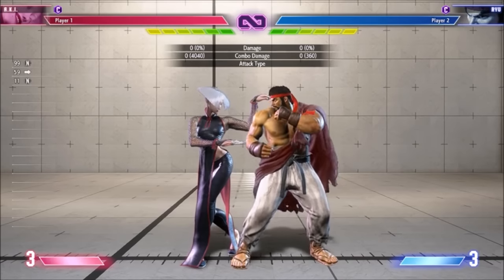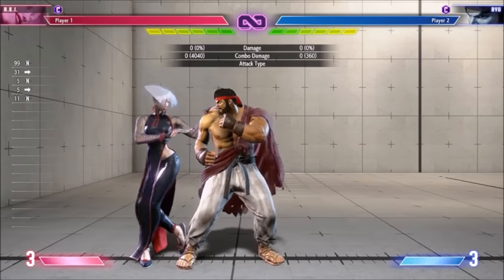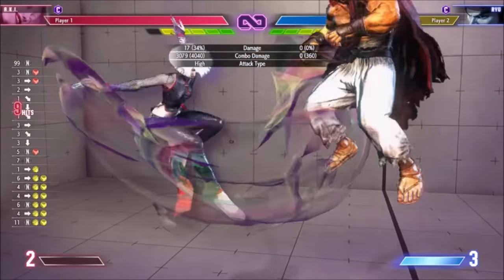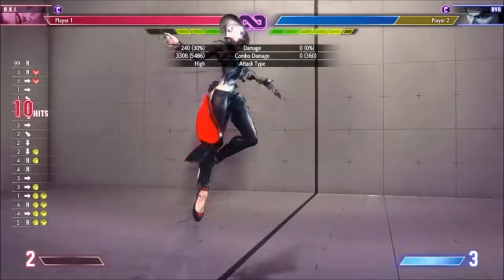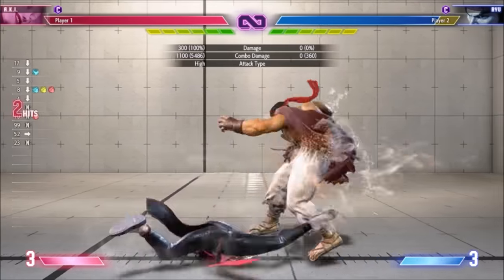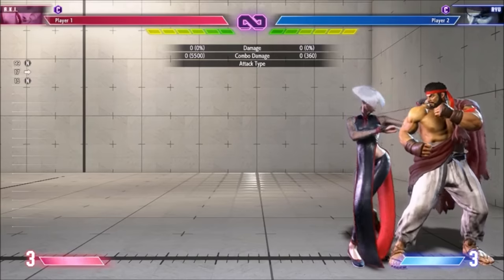If you want to land level 1 or level 2, the basic route is to cancel into the super instead of Heavy Chain. If the opponent is poisoned, you've got a bit of freedom depending on how many Drive Rushes you want to spend. Level 3 has the same setups as the other two supers, though with level 3 you can additionally cancel into it from Heavy Chain. Without poison, Aki's corner routes don't actually change much. If the opponent is poisoned, most of her launches allow a juggle to Toxic Wreath, from there you can get a Light Chain and even juggle any super after it.